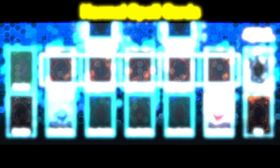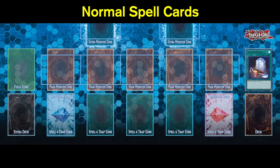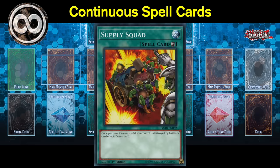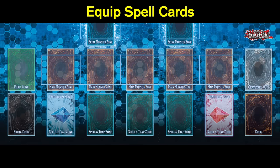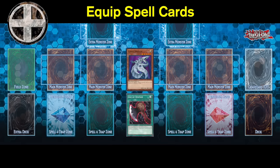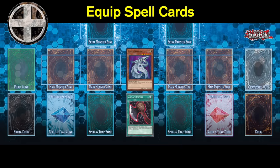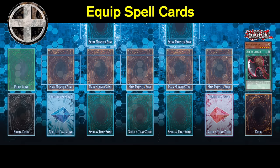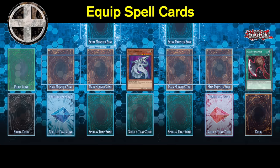Normal spell cards are activated in the spell and trap zone and once their effect has resolved they are sent to the graveyard. Continuous spell cards, denoted by the infinity symbol, stay face up in your spell and trap zone until either the card says to send it to the graveyard or it is destroyed by either you or your opponent. Equip spell cards, denoted by the cross shape symbol, are equipped to either a monster you control or a monster your opponent controls, and stay face up until the equipped monster leaves the field or the equip spell card itself is destroyed.